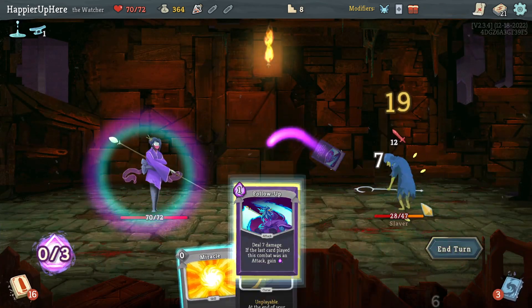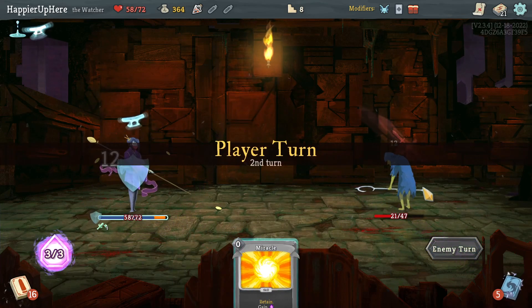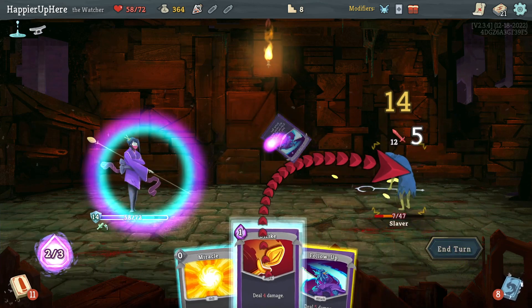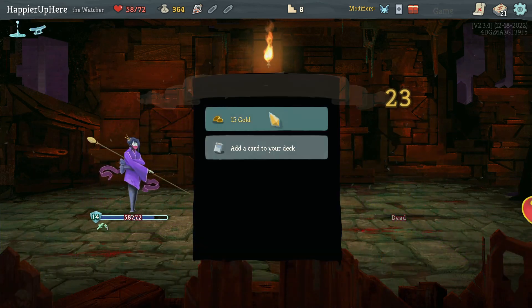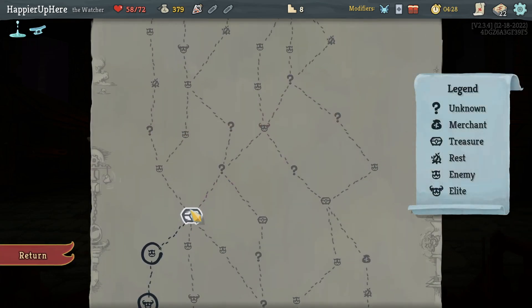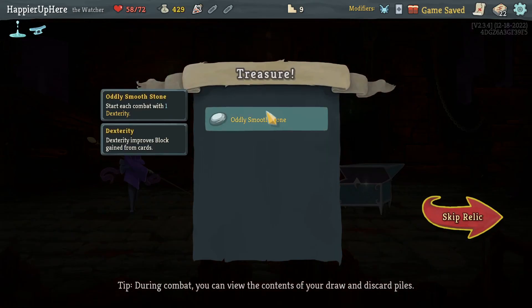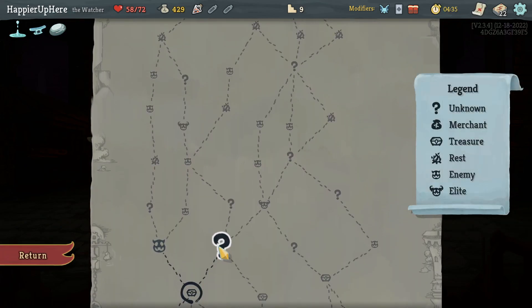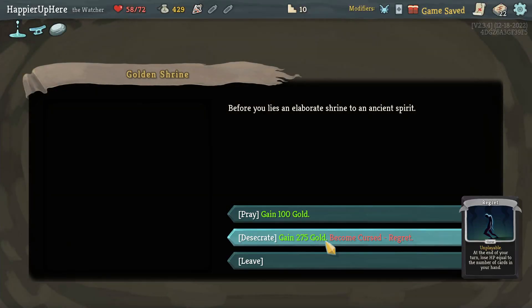Slaver — let's just play all the attacks. And here I'm fully defended, which is great. Panic Button, Empty Fist — I think I'll take the Panic Button, that's my favorite card. And then Oddly Smooth Stones — just come with one Dexterity, that's really nice.